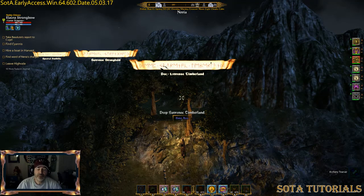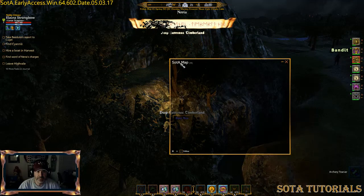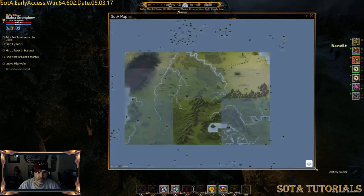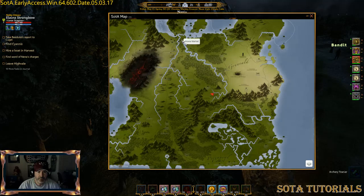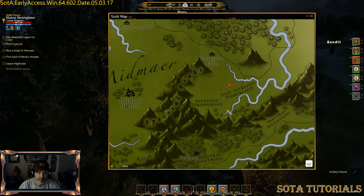Hey there, Elena Straubo from sodatutorials.com. Elena's main game name, and tonight I'm actually over in Nobia, just south of the Brits. I was on my way to Xenos but I got caught up on a wrong path and ended up over here on a part of the map I'm usually never on. Here's the Brits — come down this road but I think I got split off over here, ended up on this road, and I'm down by the Savernock Stronghold and Deep Savernock Timberland.